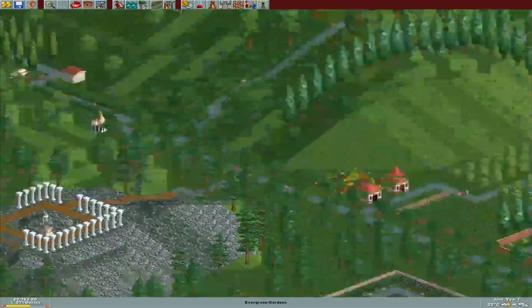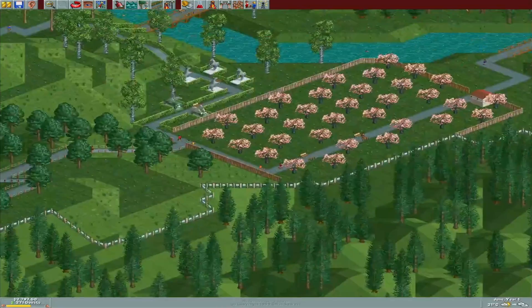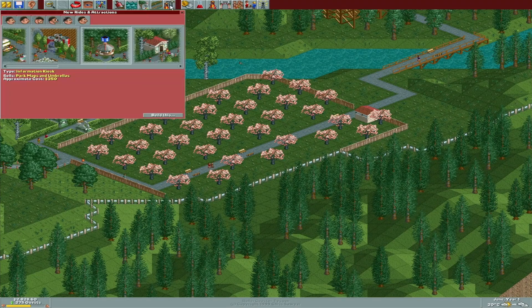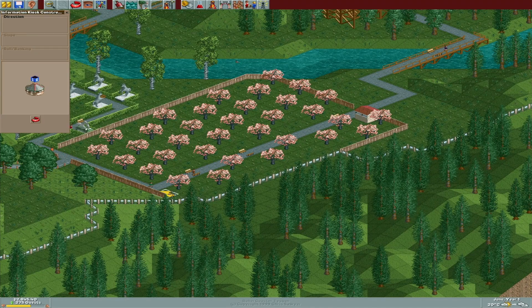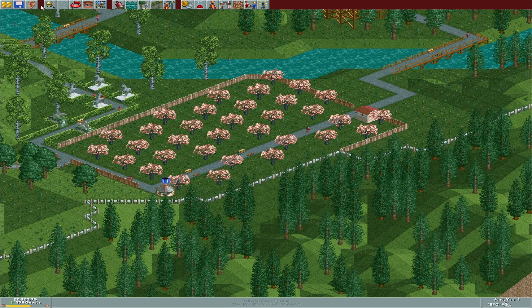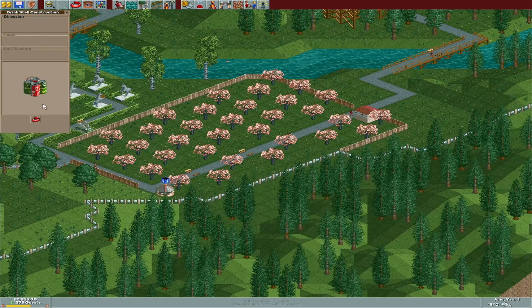Go ahead and get another information kiosk probably back here, and then maybe one back over here. I already have a bathroom back here. This can kind of be like our little courtyard type area with all the food and stuff for the back areas.